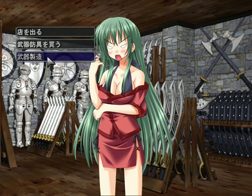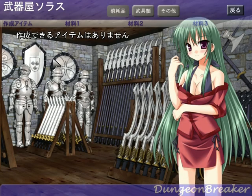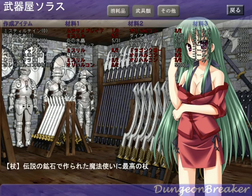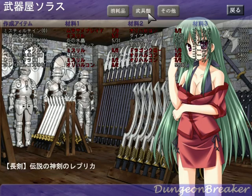So it looks like weapons forging is a new option here. Apparently if you have the correct ingredients, you can make new weapons here — and just weapons, no consumables, no others.